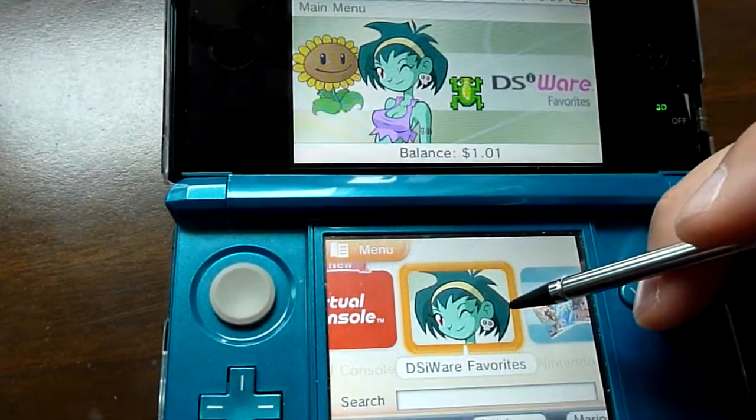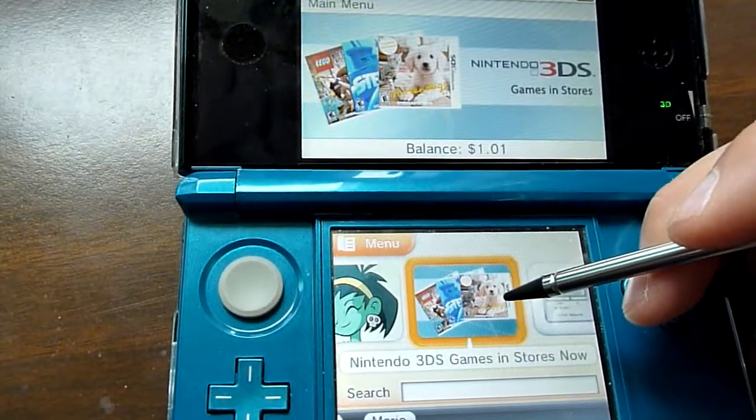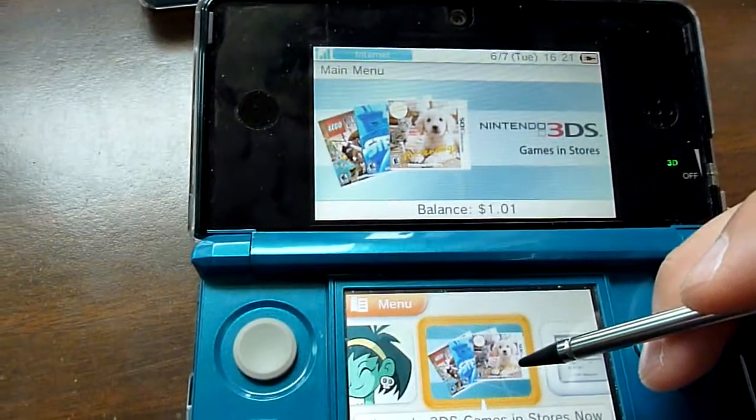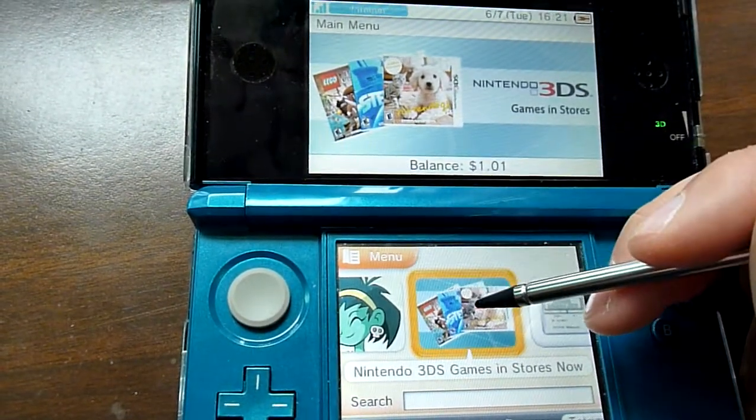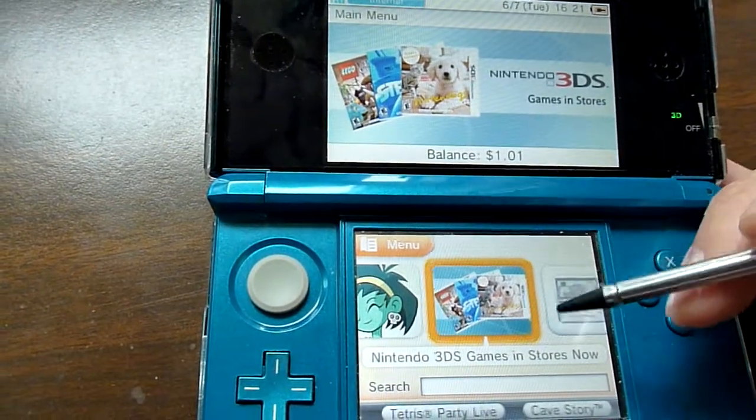Next we have DSiWare. Then we have Nintendo 3DS games in store, so you can look at the 3DS titles and view the actual screenshots and a brief description.